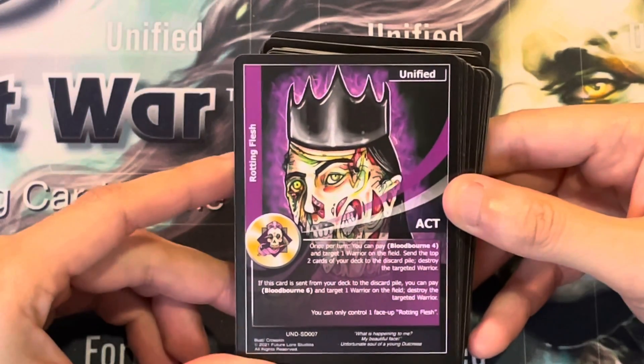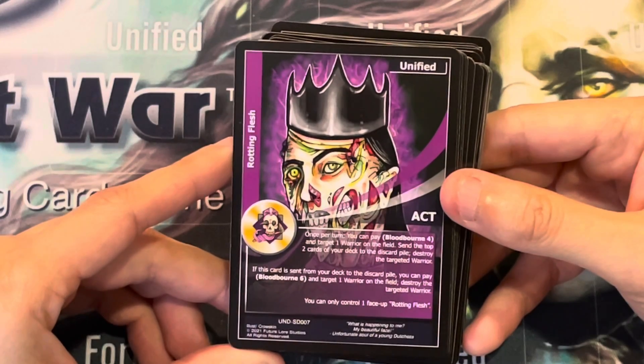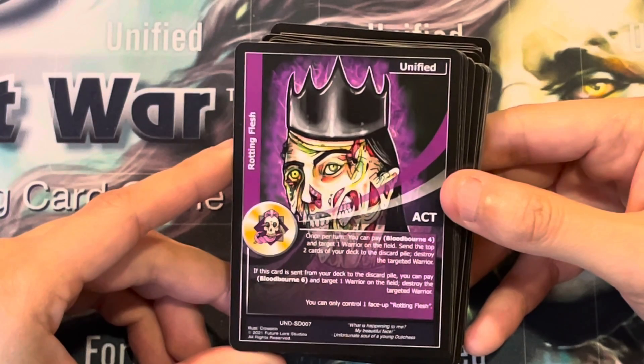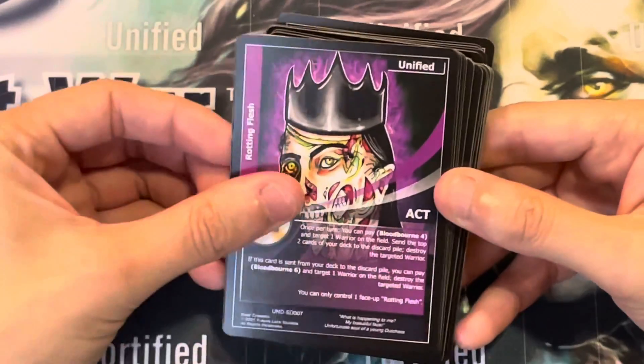Rotting Flesh. Once per turn, you can pay Bloodborne 4 and target 1 warrior on the field. Send the top 2 cards of your deck to the discard pile and destroy the targeted warrior. If this card is sent from your deck to the discard pile, you can pay Bloodborne 6 and target 1 warrior on the field, then destroy the targeted warrior. You can only control 1 face-up Rotting Flesh.